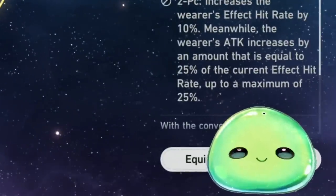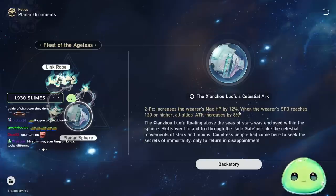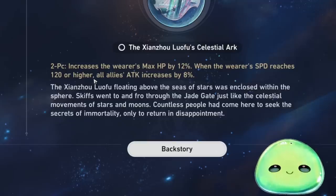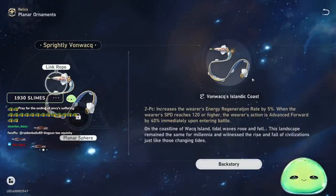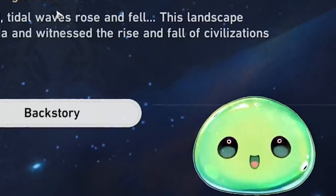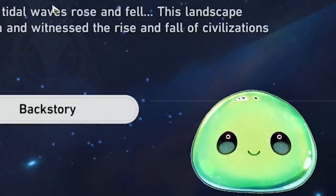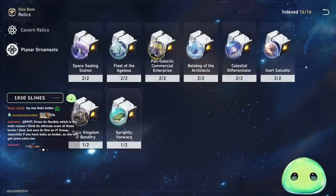For the two-piece planar sets: Fleet of the Ageless is a strong option — it increases max HP by 12%, which helps since Tingyun is quite squishy. Whenever your speed reaches 120 or higher (very achievable given her base speed of 112), all allies' attack increases by 8%. With 5-star speed boots, the main stat alone can carry her to around 137 speed, so this bonus is guaranteed. Alternatively, the Space Sealing Station set increases energy regen by 5%, and when speed reaches 120 or higher, your action is advanced by 40% immediately upon entering battle — great for the first fight to ensure Tingyun acts first.